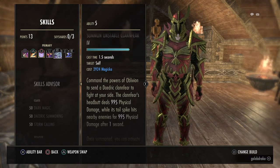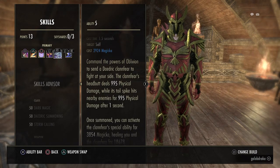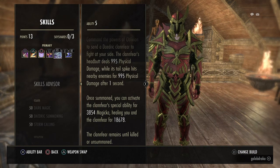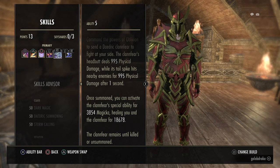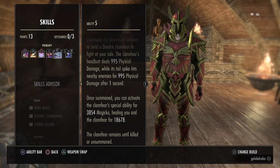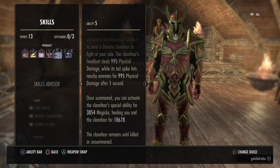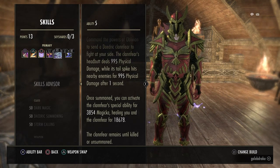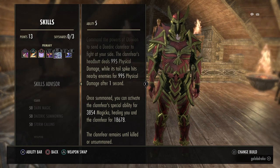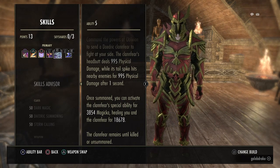This is my favorite skill on the build: the Unstable Clannfear. This summons a little dinosaur that stays with you the entire time. It doesn't do a lot of damage — around 995 — and it does proc with Pennal Spark, which can CC enemies. But predominantly I use this skill as a heal. If you activate it again, you can heal for 18k, which is a really, really nice heal to have — one of the biggest instant heals in the game.